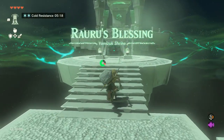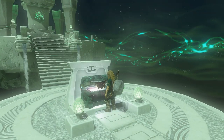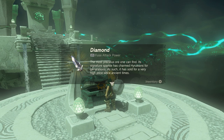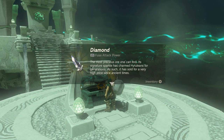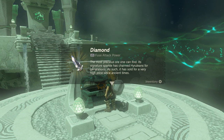Once inside, there's only one thing to find — a chest containing a diamond. Just like that, you have your diamond. Looking at my raw gameplay video, it took me only 26 minutes to get from receiving the paraglider at Lookout Landing to reaching this shrine and getting the diamond.